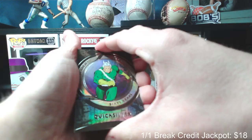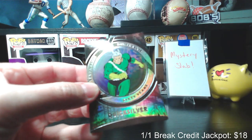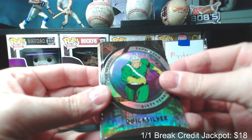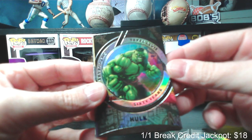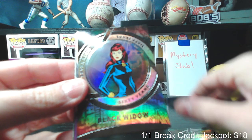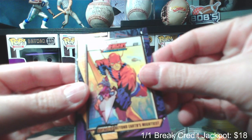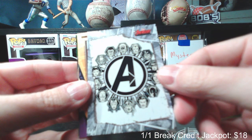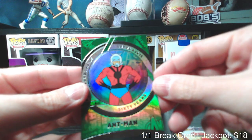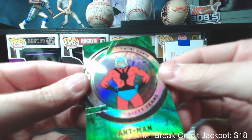Here are the six cards for John — they all look really nice. Even the base cards look great. There's a Quicksilver base, Hulk base, Black Widow base. Then we get our comic cover card — each pack comes with a comic covers card and a sticker. And then a green foil Ant-Man, not numbered. That's for John.